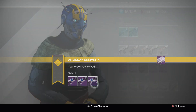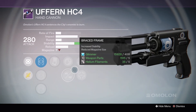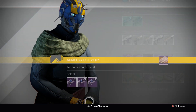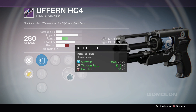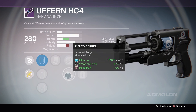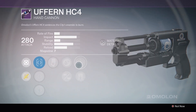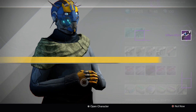Rank 3 has Luck in the Chamber as well, along with Lightweight, Braced Frame, Outlaw, and Surrounded. But since Rank 2 has a range perk, I would recommend that one for having Rifled Barrel — it pairs up greatly because you have a longer damage falloff. So Rank 2 would probably be the best choice here. I'm going to go ahead and pick that.